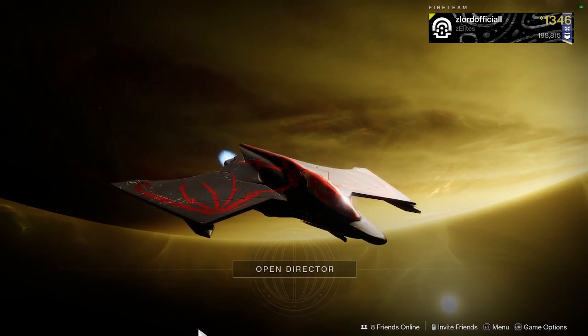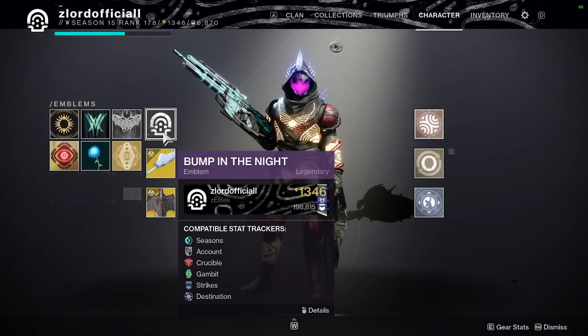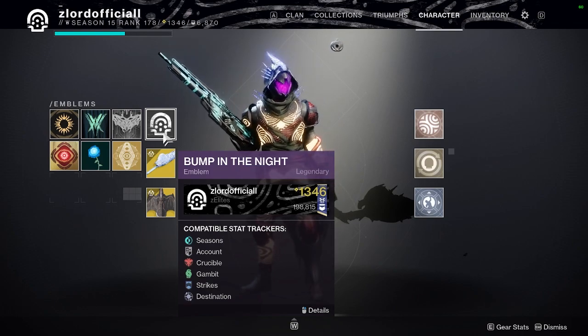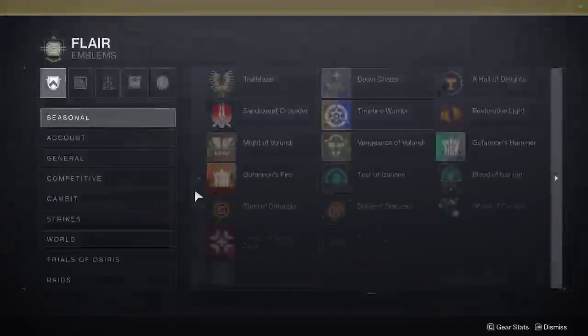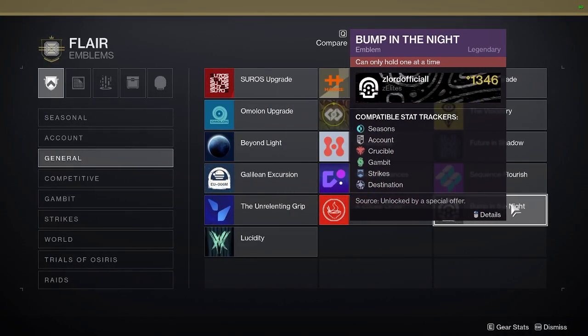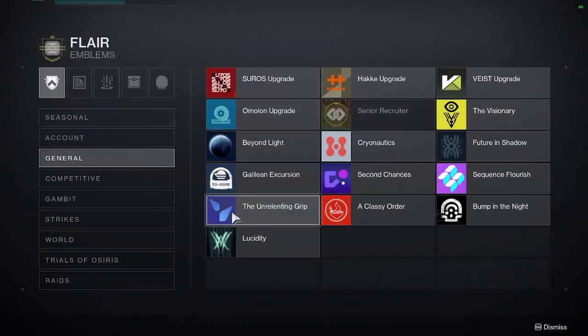Hey everybody, ZlordOfficial here back at you with another video. Today I'm going to be showing you how to get the Bump of the Night Emblem. The Bump of the Night Emblem is an exclusive emblem that has been released with the Festival of the Lost 2021 Halloween update. Acquiring this emblem is really simple, and today I'm going to show you everything you need to do to get Bump of the Night.